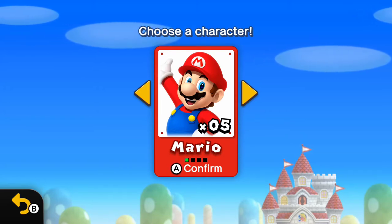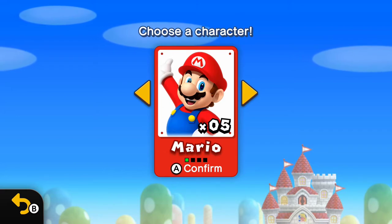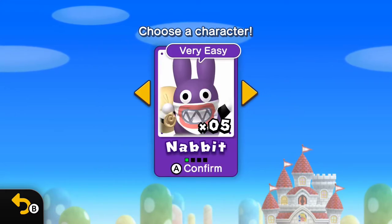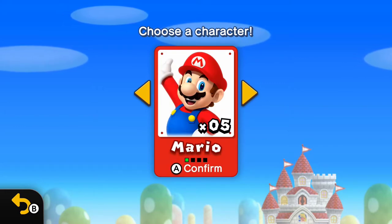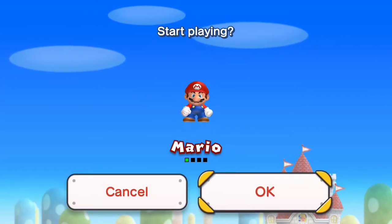Hopefully I'm able to find every star coin in each level. The difference between the Deluxe version and the original on Wii U is the inclusion of two new characters, Odette and Nabbit. I'm going to be playing as every character, but to start things off we'll just start as Mario.